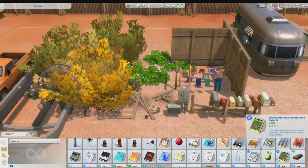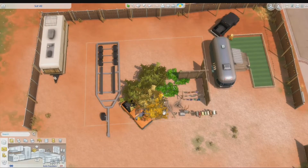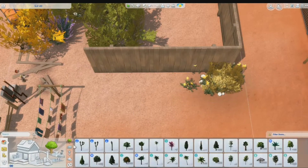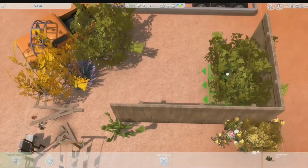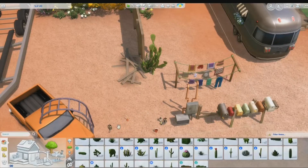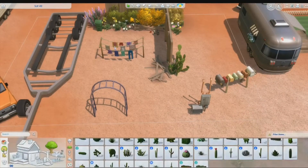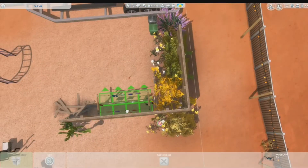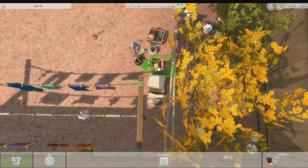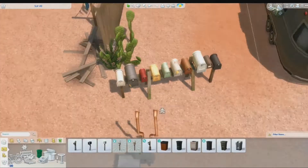All of the builds that I build are always going to be posted onto the gallery. In this build, I actually really enjoy it because I added in a lot of cacti — you find cacti in the desert, which is where StrangerVille is placed. I never usually play in a deserty area; I don't play in Oasis Springs and I don't play in StrangerVille. So I thought it was really nice to go through and actually mess around with this landscaping. I really like to use cacti in this, especially with all the flowers on them and everything.